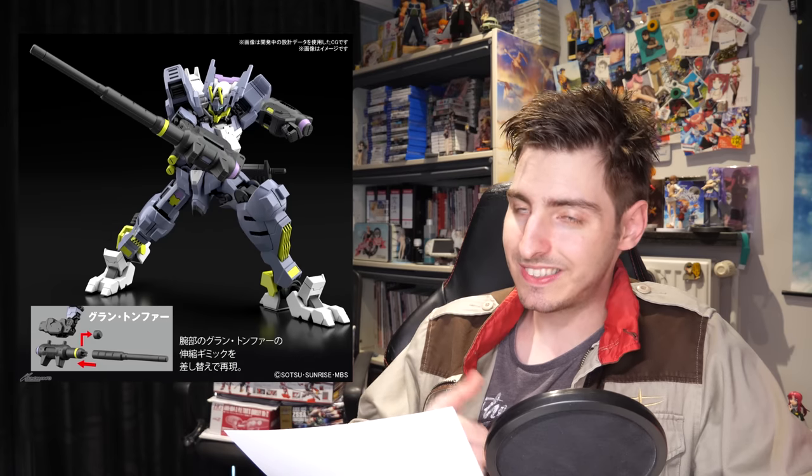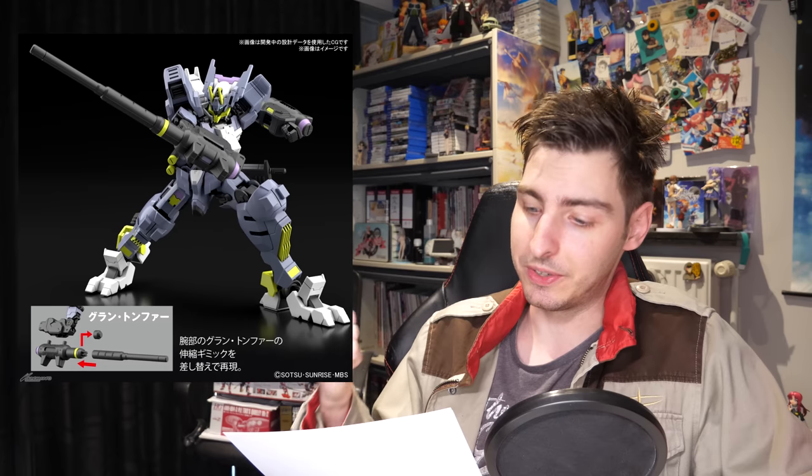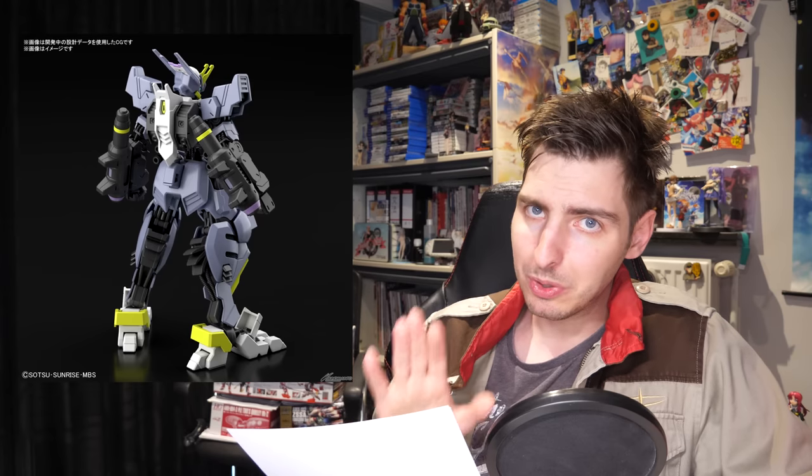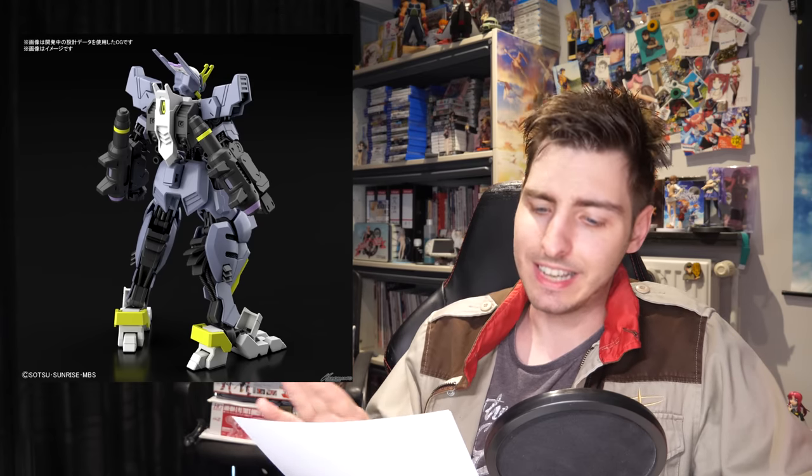Finally, a new Gundam was also unveiled: the Gundam Aesmodius. There are no records of it ever being used in battle, so it's believed it was lost without seeing any combat — meaning this is most likely how it looked 300 years ago. The reason it took so long to find is that it ended up in a debris zone that was really hard to access, which is surprising given its very prominent neon yellow color.